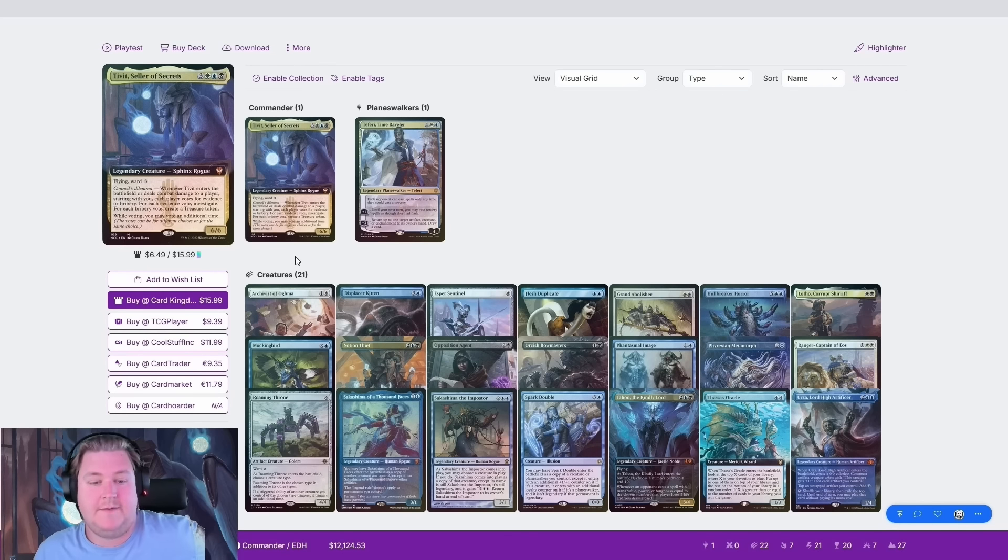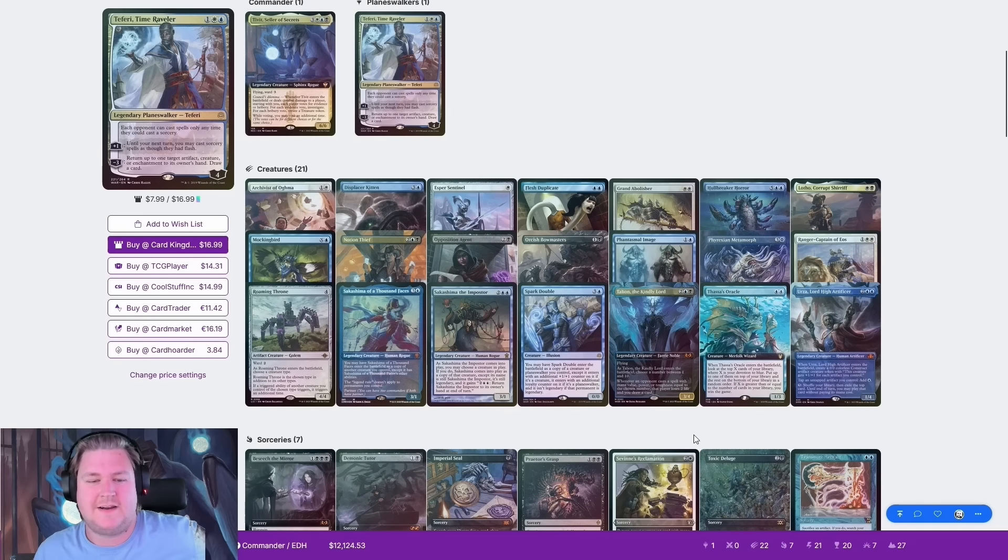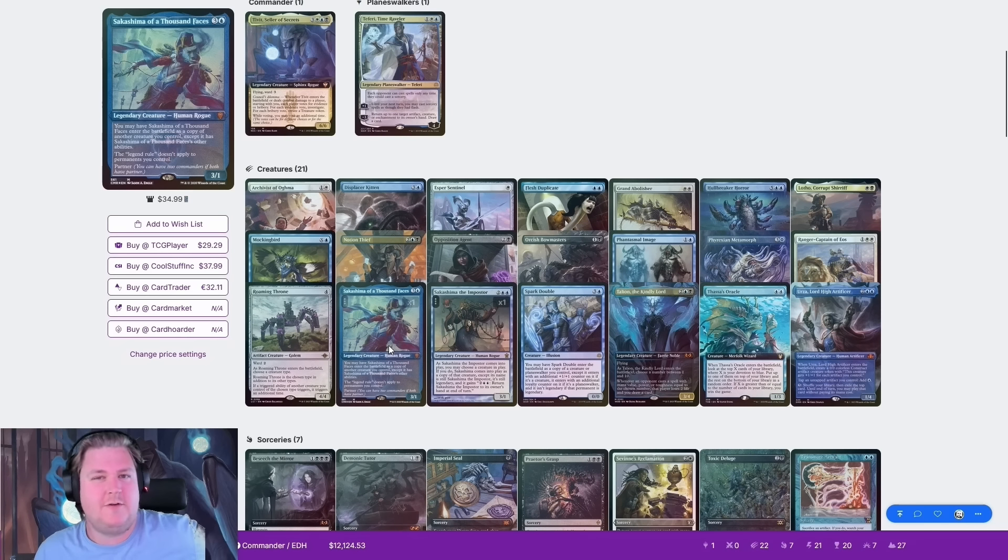I'm playing UL's Tivitek, which is a lot more mid-range-y than most other Tivitek lists. We said five or six clones to clone Tivit in a clone storm, which is kind of cool. But other than that, it's just a classic mid-range-y Tivit build.